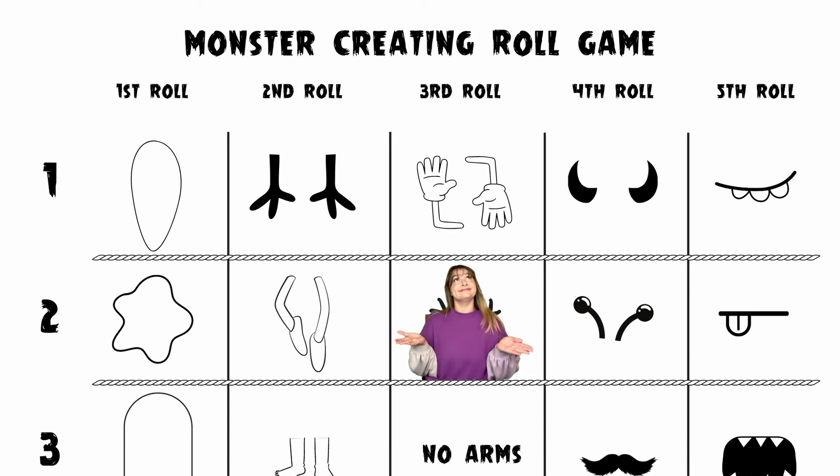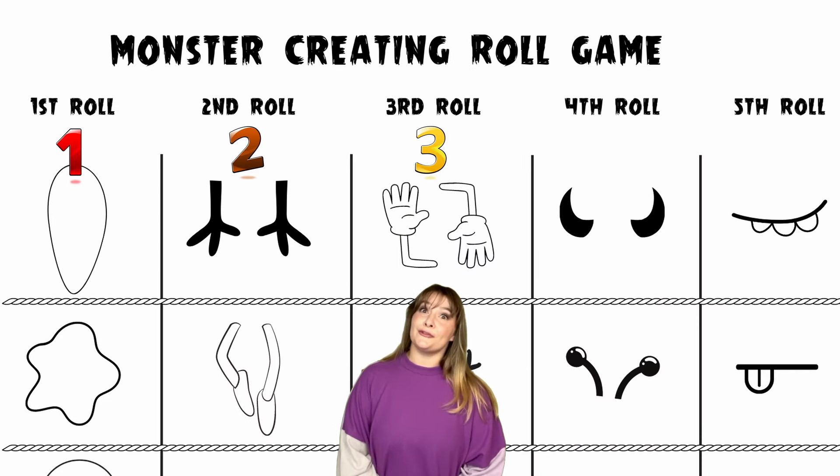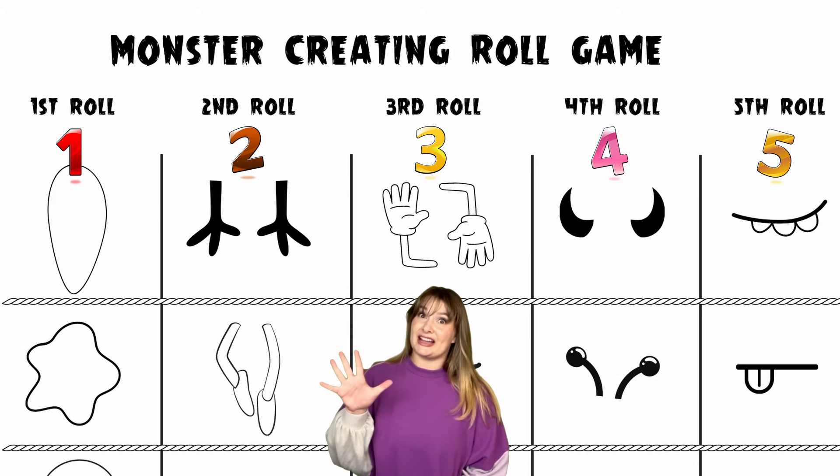You must be wondering, 'How do we play?' Well, let's take a look at our chart. We are going to roll our die five times — one, two, three, four, five — and each time you roll you're going to get a one, two, three, or four. Let's say we're rolling our first time.